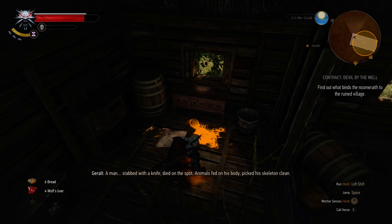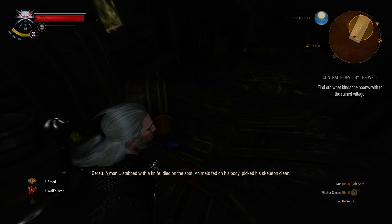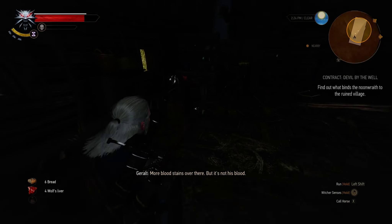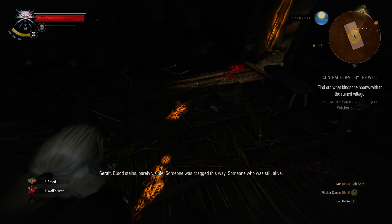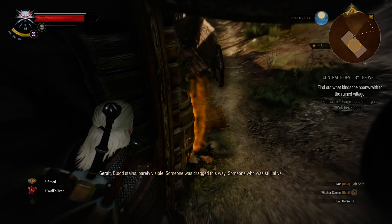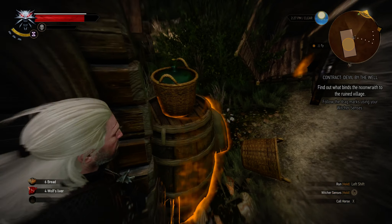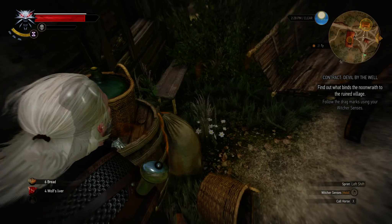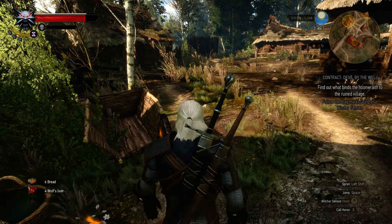A man — stabbed with a knife, died on the spot. Animals fed on his body, picked his skeleton clean. More blood stains over there, but it's not his blood. Blood stains, barely visible. Someone was dragged this way — someone who was still alive.